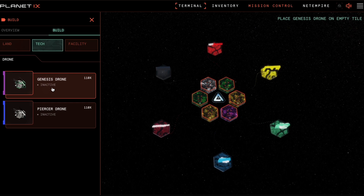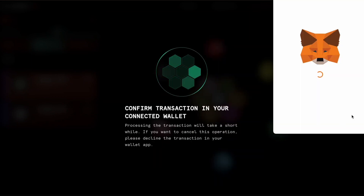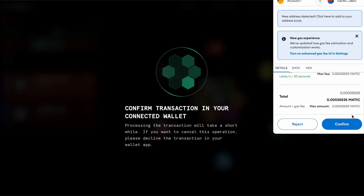Place it on the tile you wish to stake it on. Click on confirm and confirm it in your wallet app.